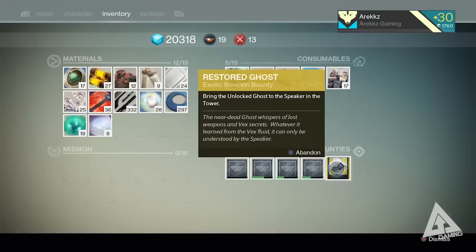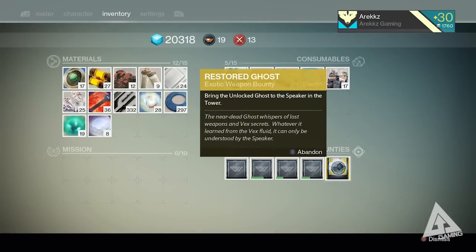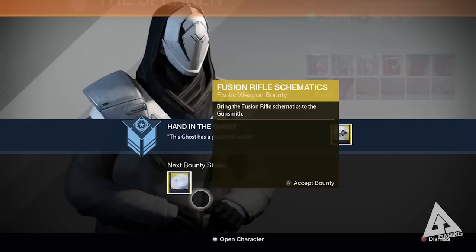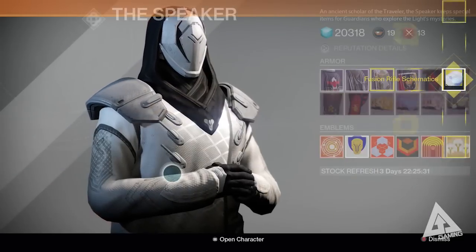After completing that mission, your exotic bounty will show 'Restored Ghost' and ask you to bring the unlocked ghost to the Speaker in the Tower. Head to the Tower, go to the Speaker, and hand it in. He will then give you a fusion rifle schematic, which you take to the Gunsmith.